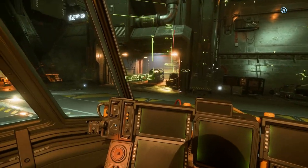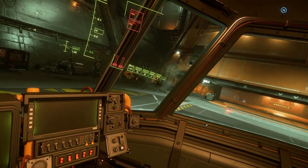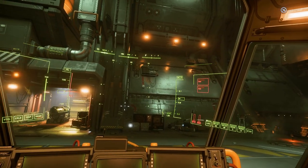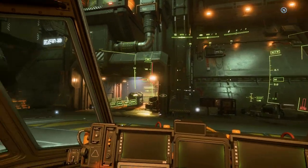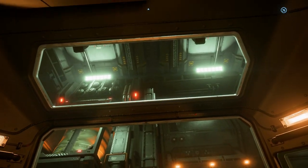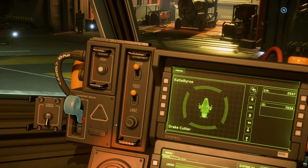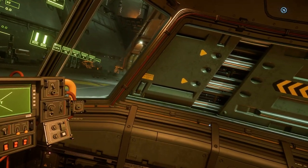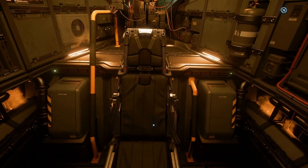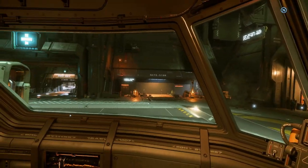Jumping into the pilot seat — when I saw the images of this I was worried that the visibility would be limited because of the way the windows look oddly placed on the outside. But actually with head tracking it's got more visibility than a Freelancer. You've got a little window up there as well. One switch in particular caught my attention: canopy armor. I'm bringing some paints along because I want to put a paint on my Corsair and test the other two paints when we get back to New Babbage — I'm going to fly this back there.